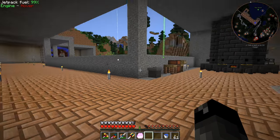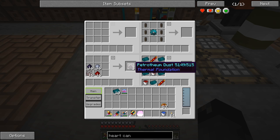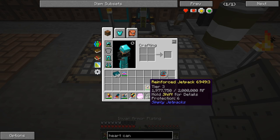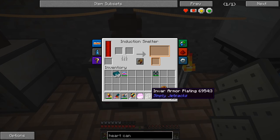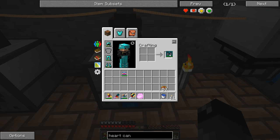First thing I want to do is upgrade our jetpack. I got some stuff together — we need two of these inferium dynamos and some petrothium dust. We'll make some resonant thrusters, then take off our current jetpack and throw it in the assembly machine with a couple of those new thrusters. There we go — resonant jetpack. We also need to upgrade the armor, heading over to the induction smelter. That gives us tier four resonant jetpack armored.